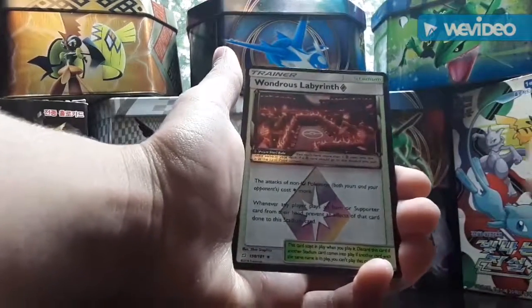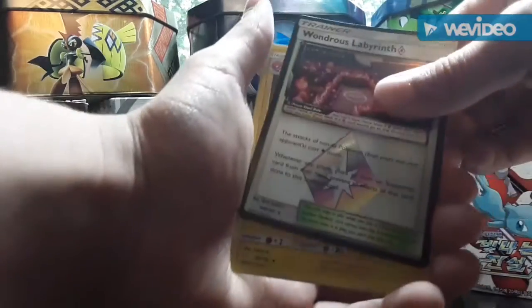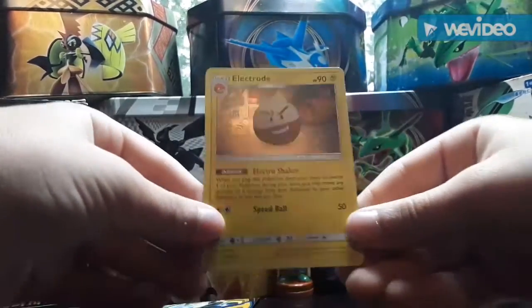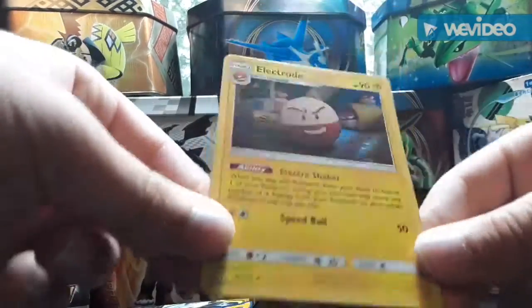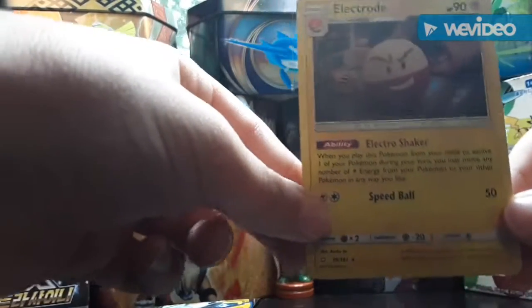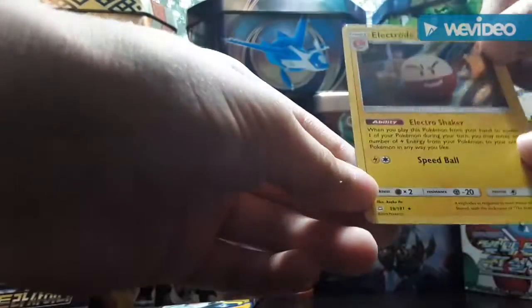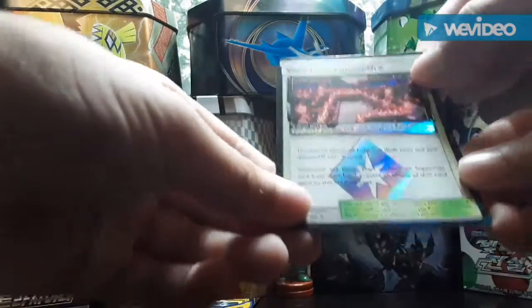Wondrous Labyrinth — that is a very very playable card, that is the prism card. And a holo Electrode! That is a great pack guys. I'd say that's probably one of the best packs we've opened. We got two technically holo cards — that is just a great pack. Let's get it in the light so you can see that shine. That's a very playable card.